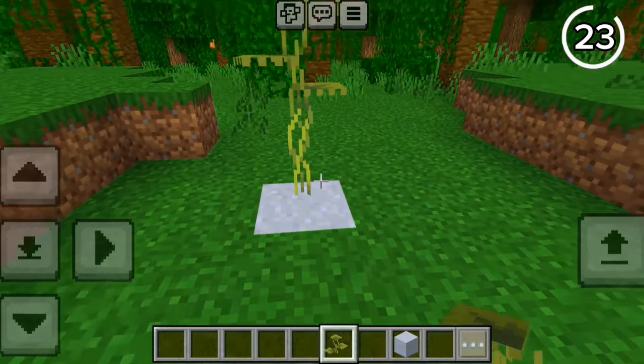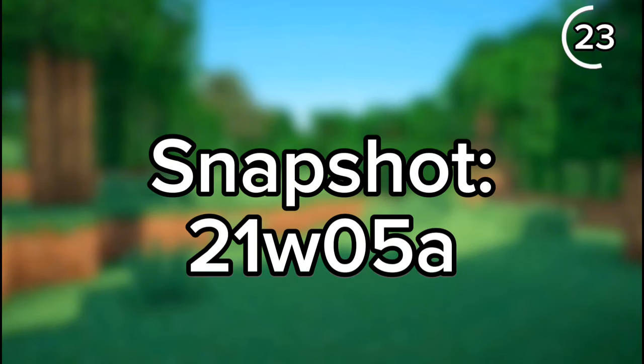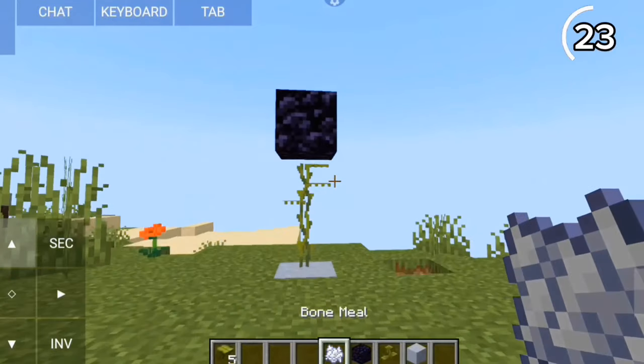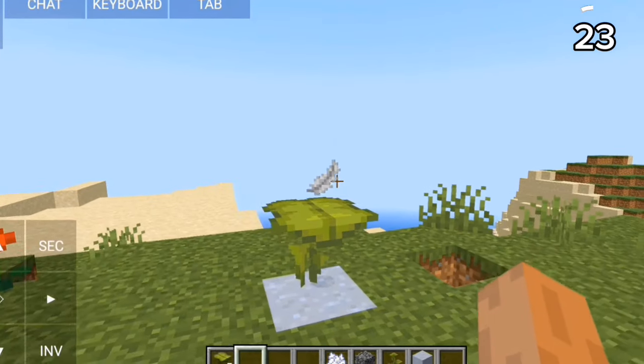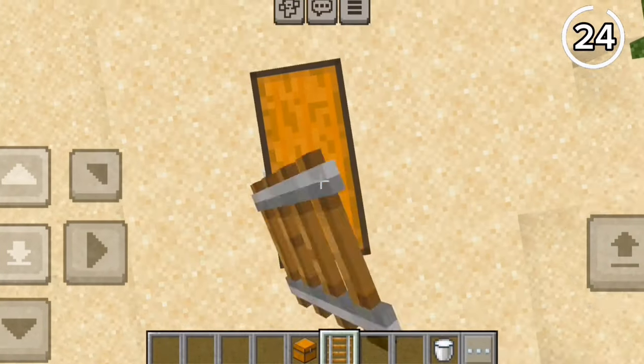The small drip leaf used to be the strongest Minecraft plant. In snapshot 21w05a, by bone-mealing a drip leaf it could break blocks like obsidian and even bedrock — but somehow it still can't hold a feather.